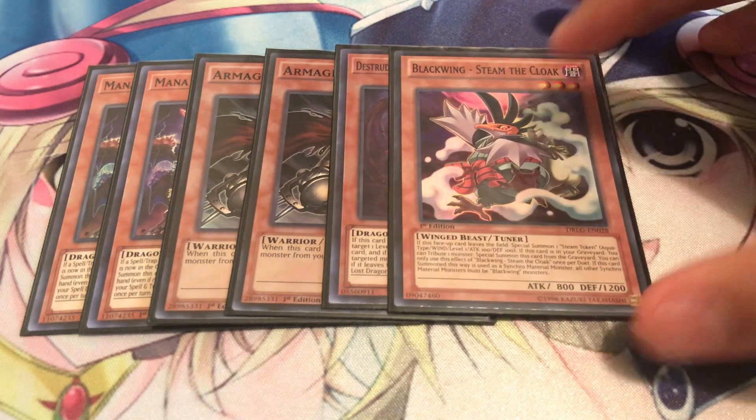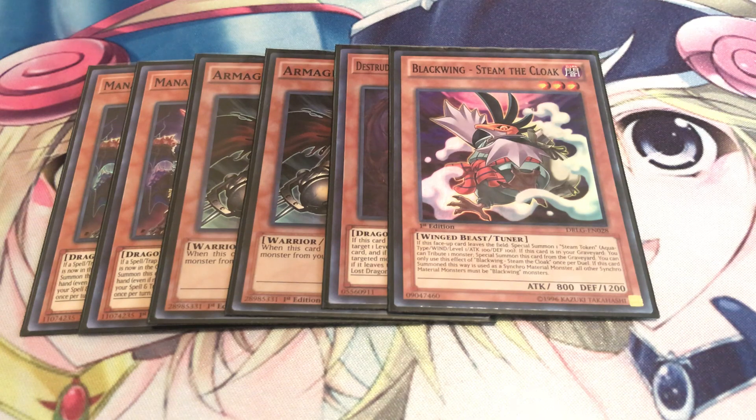We have one Blackwing Zephyros the Elite. You mainly use him for link fodder because he can produce a token when he leaves the field. The part where he produces tokens every time he leaves the field is not once per duel and not once per turn, so that's why it's really good. You contribute one monster if this card is in your graveyard to special summon it. Sometimes I do use him as a tuner — I usually revive Black Rose Dragon, normal summon this card, synchro for Dragokaiser, make my token, and then start getting into some crazy link plays and reviving everything I need.